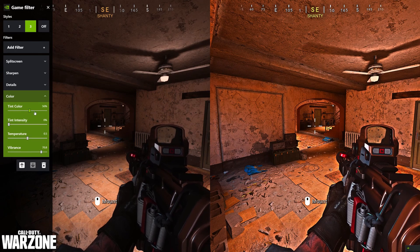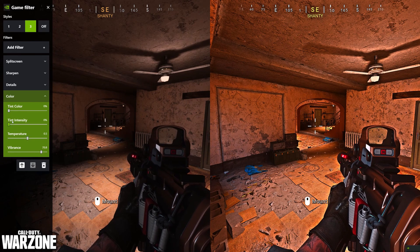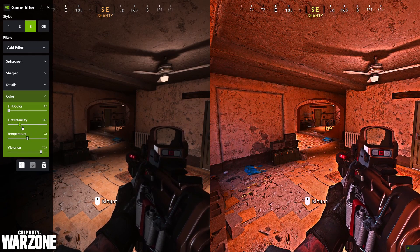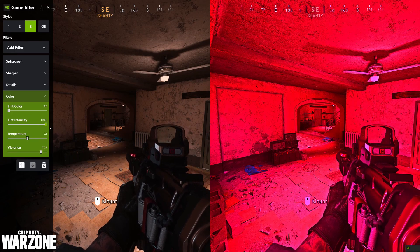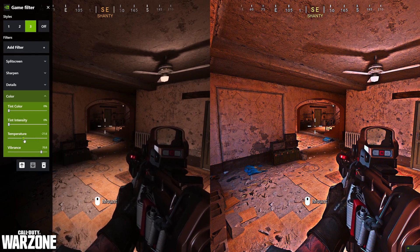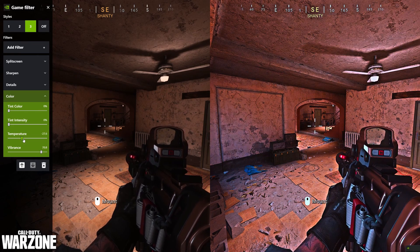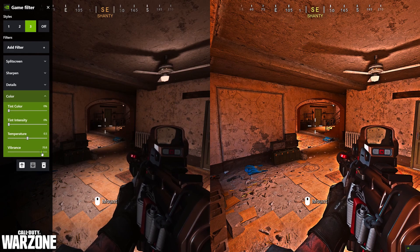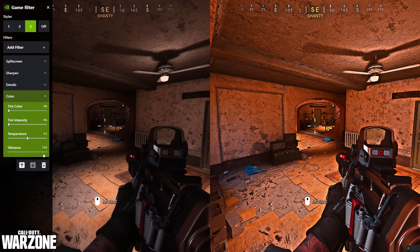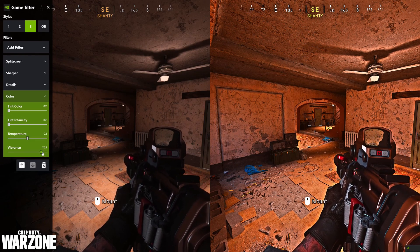For Color Tint, you can play around with it a little bit — this is how I like to set it. You can tune it up, make it more pink, add some bloom and it looks cute. For Temperature, some people like a cooler image — there's something to say about that, but I like to keep it neutral. For Vibrance, around 70% is what I use — above that it's a little too much color for my liking.